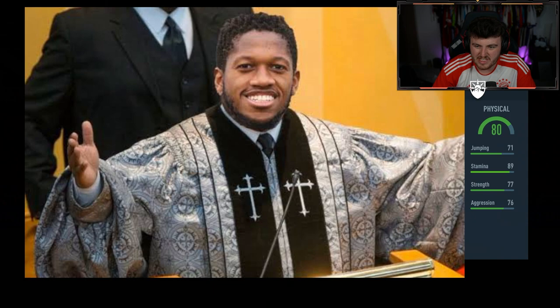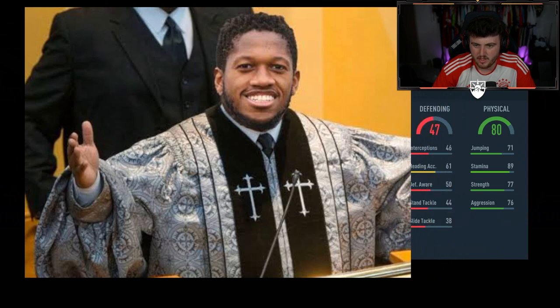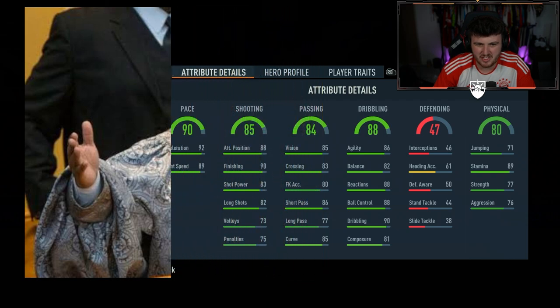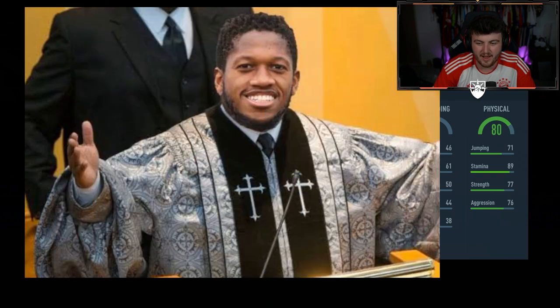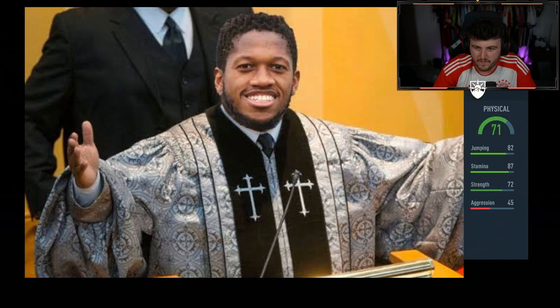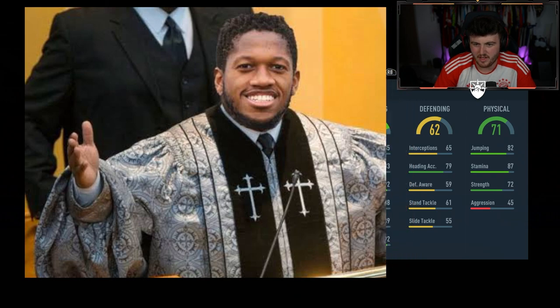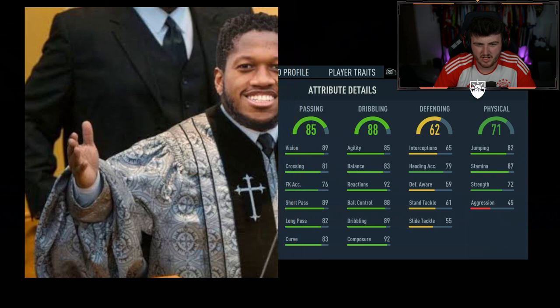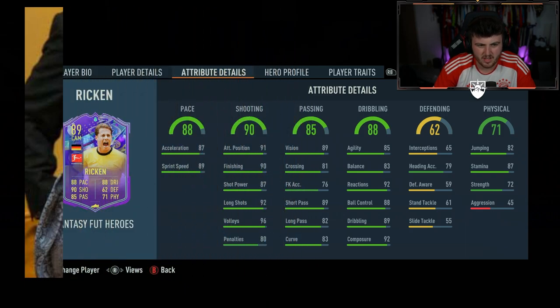This is the World Cup one now. 80 physical with 89 stamina — again, probably a forward. 88 dribbling, 84 passing. Is this just World Cup Landon Donovan? Yeah, brilliant. Now we have two Fantasies — come on, EA, please. Give us like an Alouera and a Janela or something. 71 physical, 79 heading accuracy, 62 defending, 88 dribbling. Is this Park Ji-Sung? No, it can't be — Rickon. This was not worth it, was it? Just wasted our time stat revealing these.